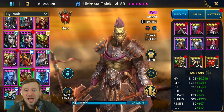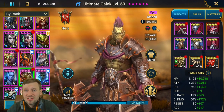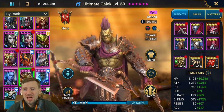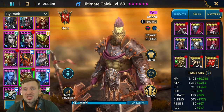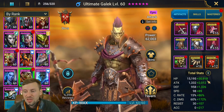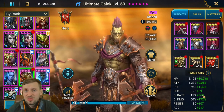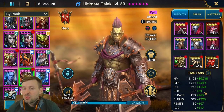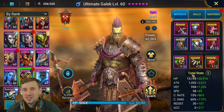I've gone for lifesteal and accuracy on his gear. You don't have to copy my build — I've gone for accuracy because I needed it to land my HP burns, and lifesteal just for that sustainability to keep him alive and healthy. You could go immortal, regen, or speed — it just depends what stats you need. The most important stats are HP, attack, 100% crit rate, and 200+ accuracy. Keep him nice and fast so he throws out those HP burns as much as possible.